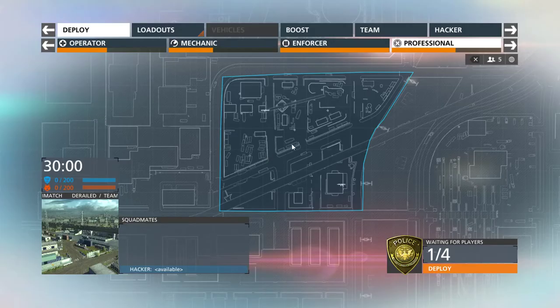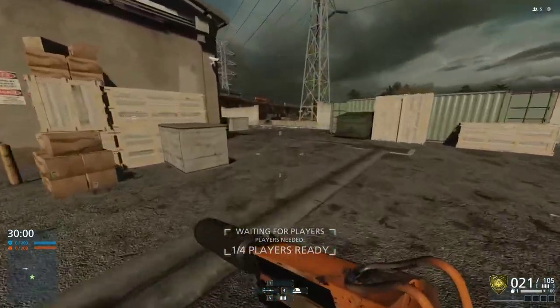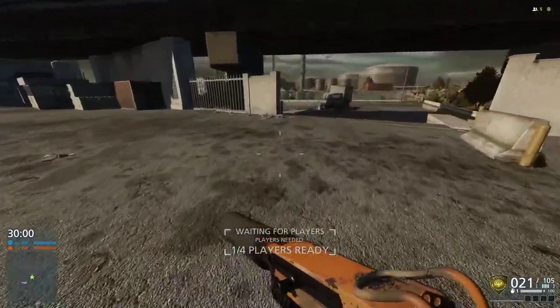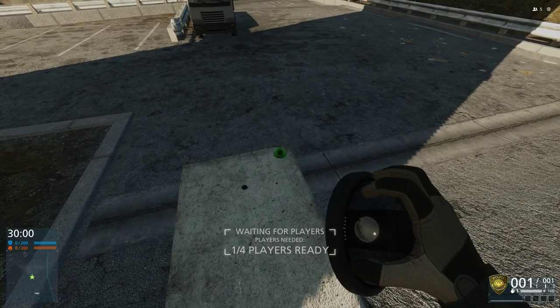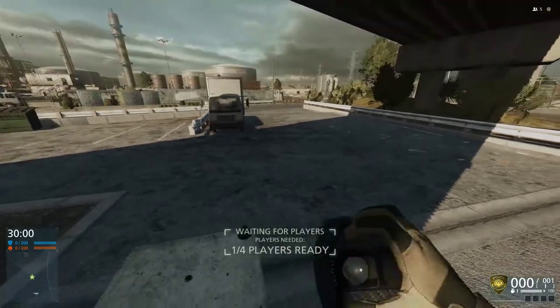Alright, we'll move on to the next map. Now this is Derailed — I've had quite a bit of luck on this map. Pretty much what we're going to be doing here is making the cameras look like a Z — or a Z, however you pronounce it.